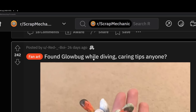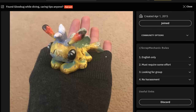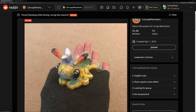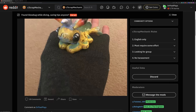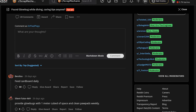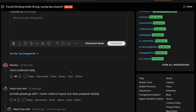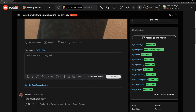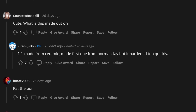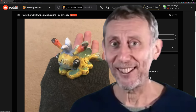Found glow bug while diving — caring tips anyone? So someone made a real glow bug. What kind of material is this made of? Is it like clay? Feed cardboard daily? I actually made a whole video just on how to keep glow bugs alive — and actually, you don't need to feed them at all if you just give them regular hugs. It's made from ceramic, I guess it's pretty close to clay. But yeah, when do we get Scrap Mechanic merch? People really love glow bugs — like a glow bug plush would be so nice.